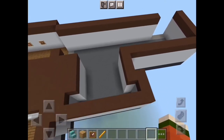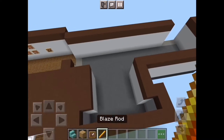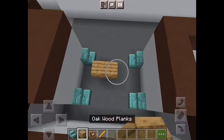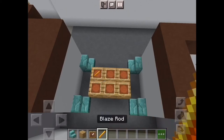Now for the decorations for the first half, you're gonna need prismarine brick stairs, oak wood planks, item frame, and a blaze rod. First off, place regular prismarine right there — a 3x2 right there. Then place an item frame just like that, then blaze rods facing that way.